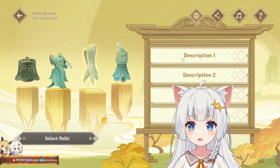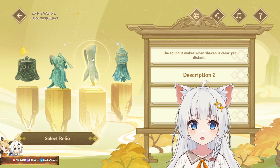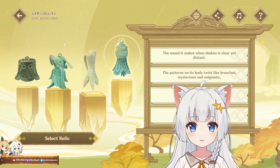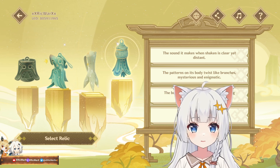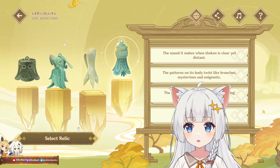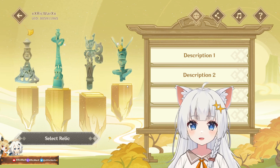I like this guessing game. 'The sound it makes when shaken is clearly yet distant' — this one. 'The pattern on its body twists like branches' — I have no idea what that is. 'The bottom part resembles petals reaching outward' — yeah, that one. Flower shape bronze bell — pretty simple.